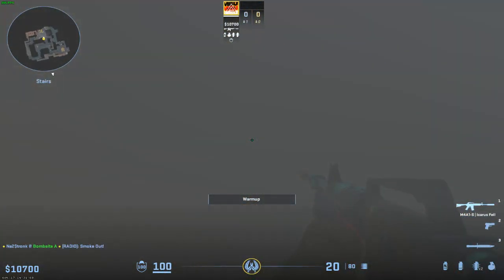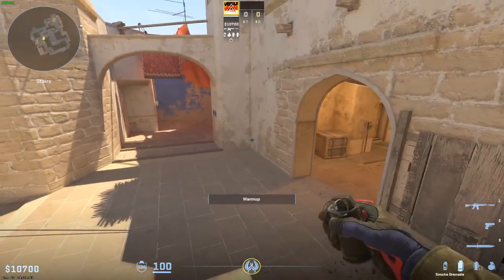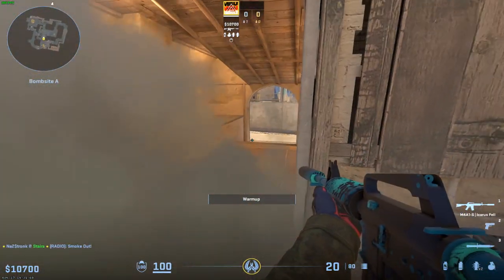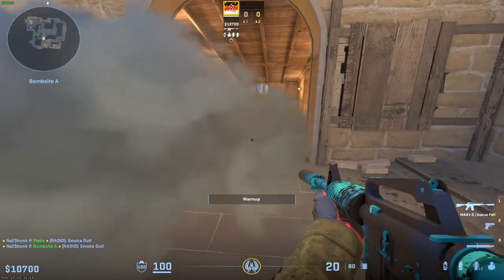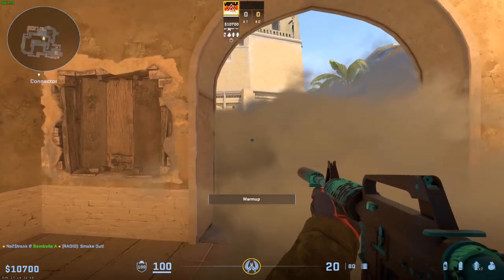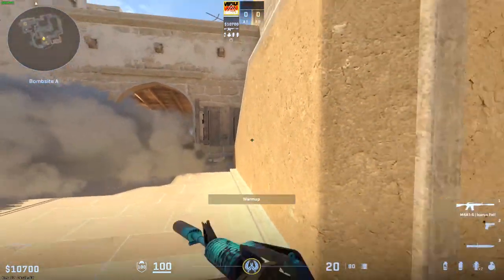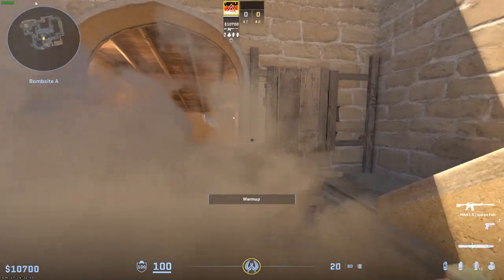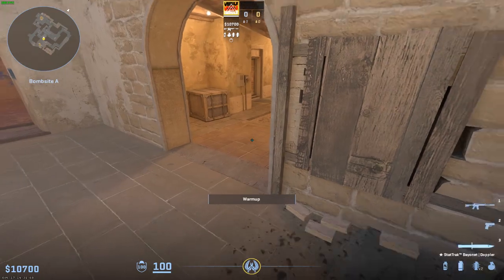Worth knowing when you throw a top connector smoke: if you smoke here it gives the CT a lot of space to play around the smoke. Whereas if you smoke more to the left in CS2, it's still a top con smoke but stairs becomes very open and naked. If you swing there, there's no smoke for the CT to play in and it's much easier to kill them.